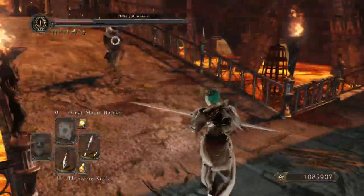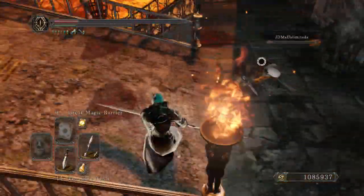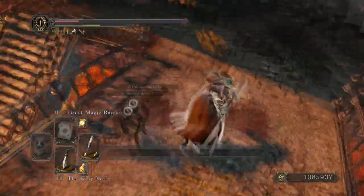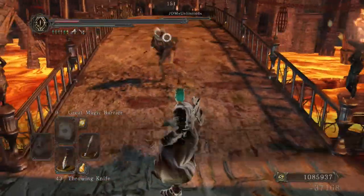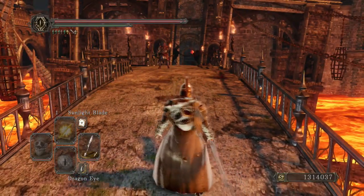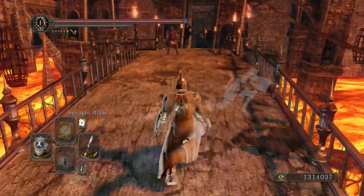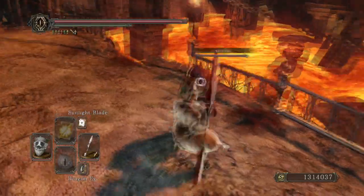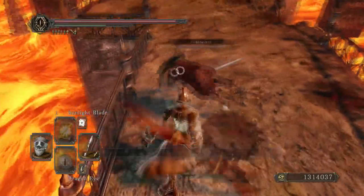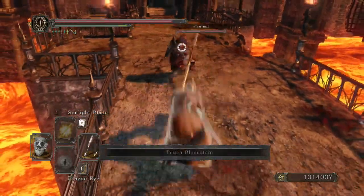That said, I did find one good pro about this weapon that I really liked: the two-handed R1, or the two-handed move set, is not the same as any of the other twin blades. All the other twin blades — and even the Santier's Spear — have move sets that are really easy to parry. In one fight someone was using the regular twin blade and I was actually able to parry him three times because that two-handed move set is so easy to read.